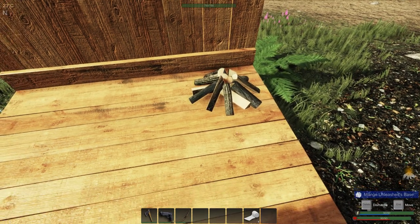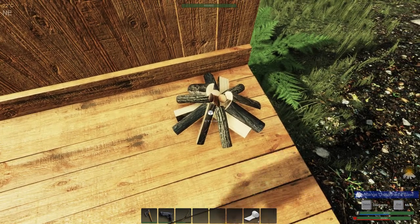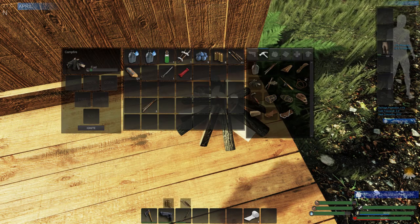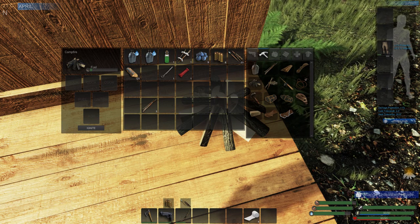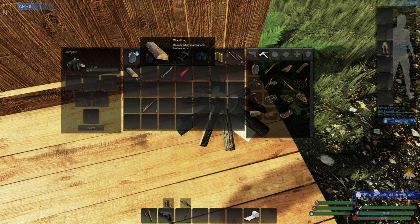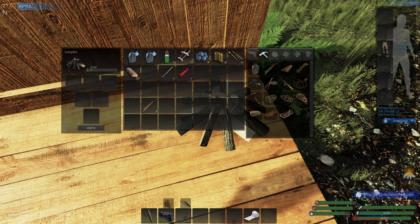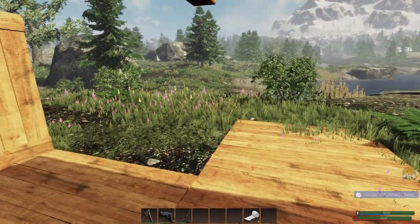Now you need fuel and an ignition source. Walk over and mouse over the campfire — you see a little menu that says hit E to open. Hit E and you have three spots: fuel, ignition, and ash. There's a little green tab giving you just enough to light the fire. If I want to fill it up, I drag and drop my wood logs into the fuel slot. If I had a match, I'd drag that into the ignition, then hit the ignite button to get the campfire burning.